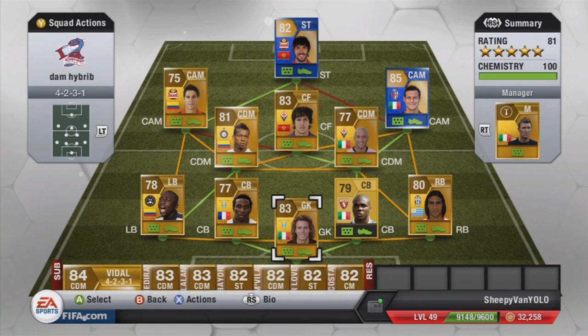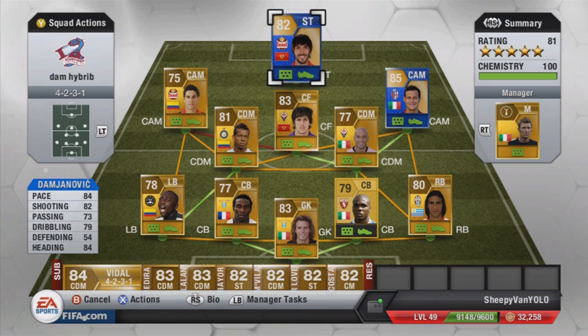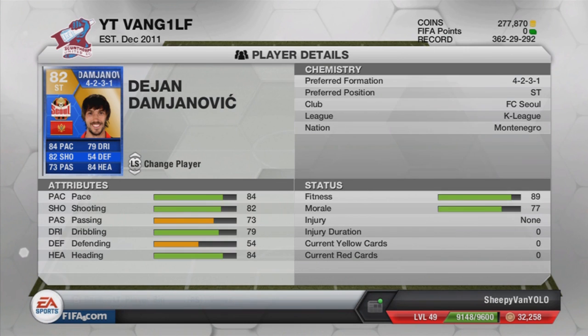What is going on guys and girls, my name is VanGilf and today we have got the Inform Damjanovic review — the striker who plays for FCCO in the K-League, from Montenegro. He's got 4-star weak foot, is right-footed originally, and his skill moves are 3-star, although I didn't find myself using skill moves with him. I picked him up for about 37,000 coins and played 8 games, scoring 9 goals.